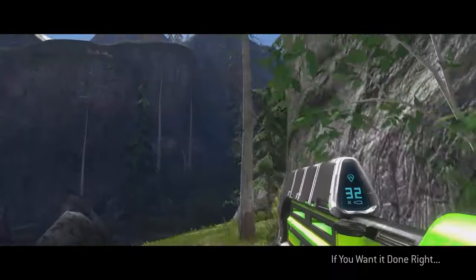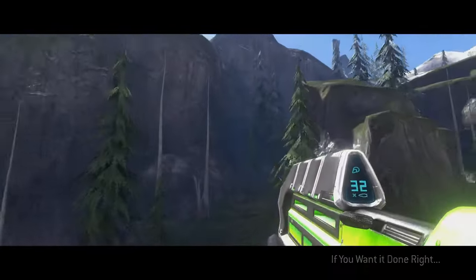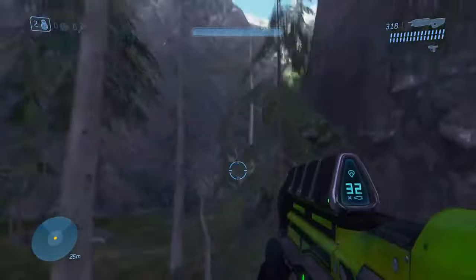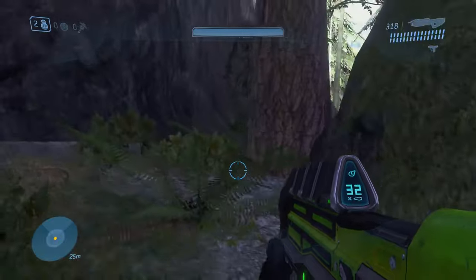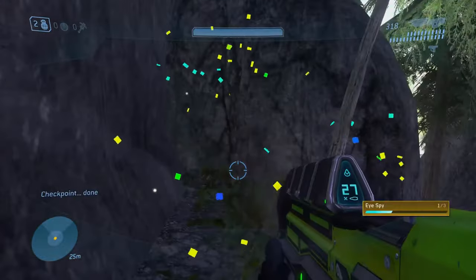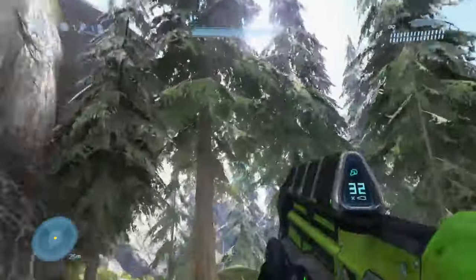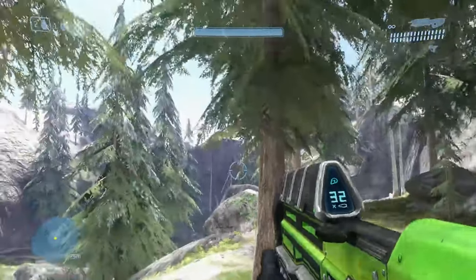And now moving on to the Covenant. Start the mission from the very beginning or rally point bravo — you'll find it up a hill, right next to where the shade turret usually is. For the second one, make your way to the first tower; you'll find it right above the entrance.